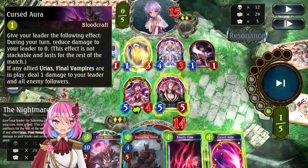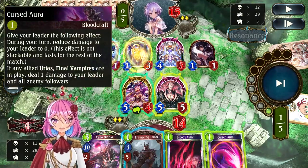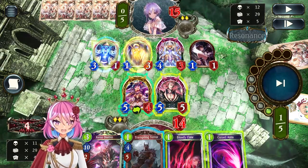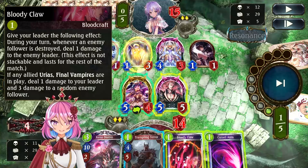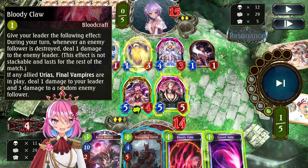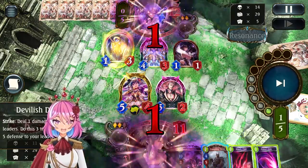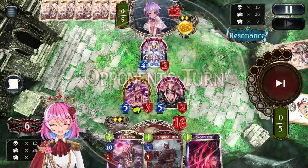I did it in the wrong order — I was new to the deck when I played this. You want to play Curse Hour first because it mitigates all incoming damage to yourself, including from the other Urius spells. Then you play Nightmare Begins because you discarded a bunch of cards and want to refill every turn to compensate. Bloody Claw is very useful especially against Wardhaven but not essential and can be played next turn. I attacked instead of playing Curse Hour first, which was not smart, but whatever.